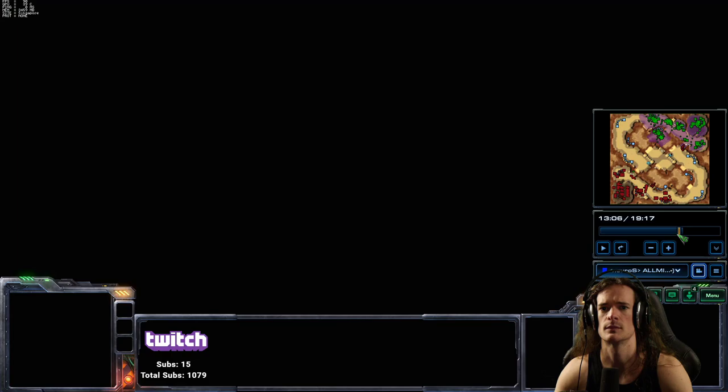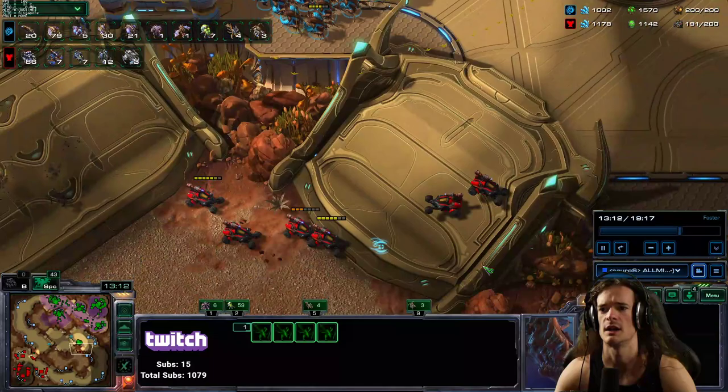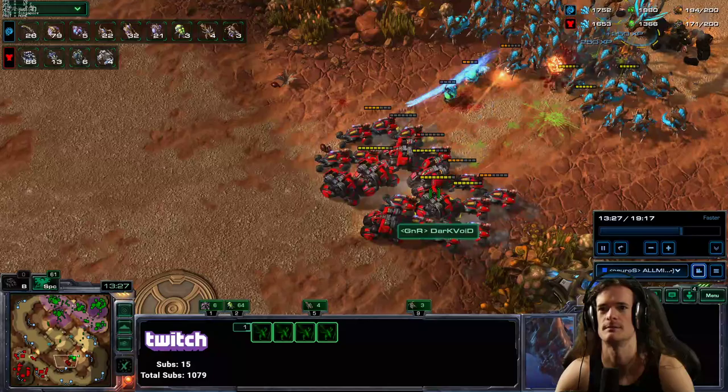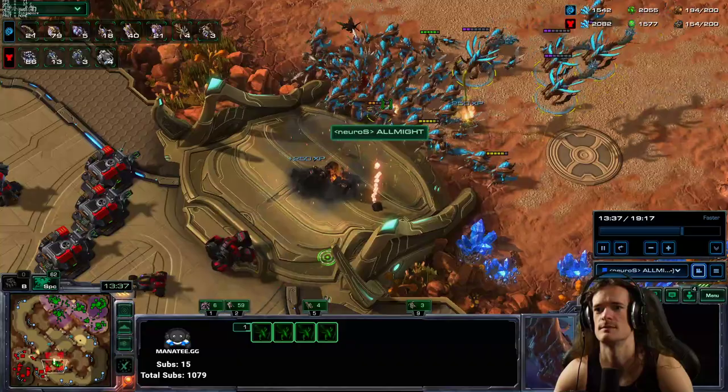Watch this command card here in the bottom center. I have the vipers selected. The hydras are simply on an A-move quest. I'm just abducting. The hydras can take care of themselves. If there's a cyclone that gets thrown into them, it will instantly die. That's the beauty of having heavily upgraded hydras.